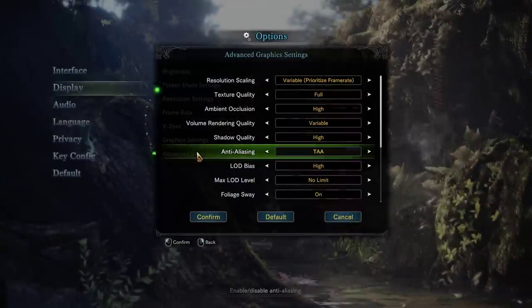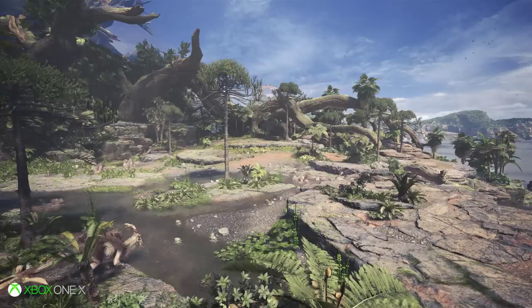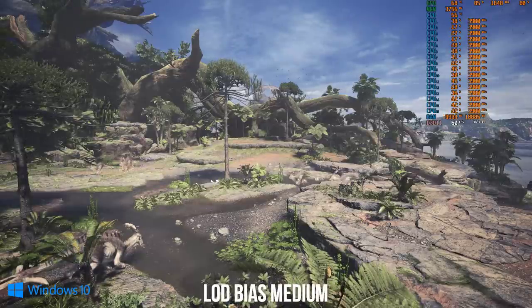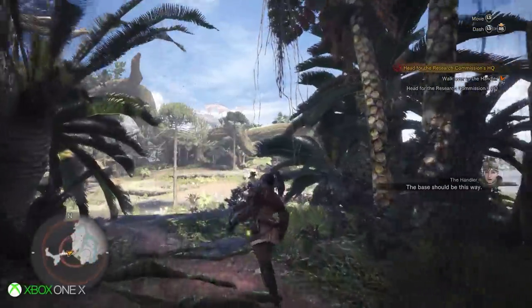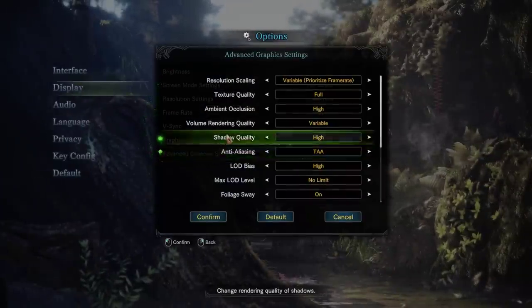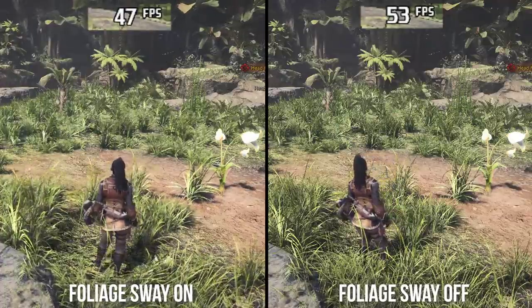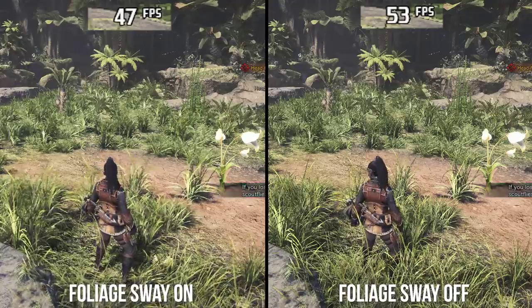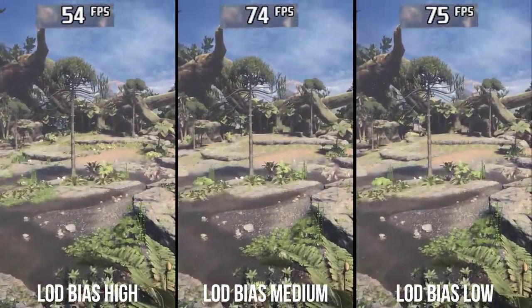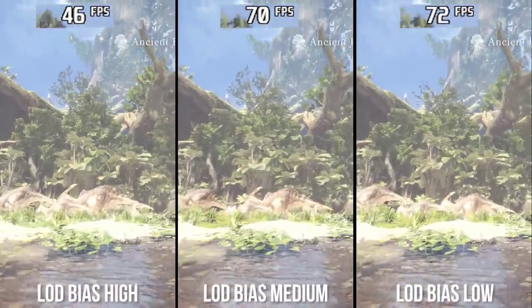Starting with the draw distance settings and the LOD bias option, these look to be a match for the high setting on PC. Low and medium culling plants very close to the camera generally produce a very different-looking environment. On PC we would leave LOD set to high and vegetation sway set to on. Turning vegetation sway from on to off saves around 13% performance. Going from high to medium LOD bias gains you 7% to 55% more performance, and high to low saves 9% to 60%, depending on how much vegetation is in view.